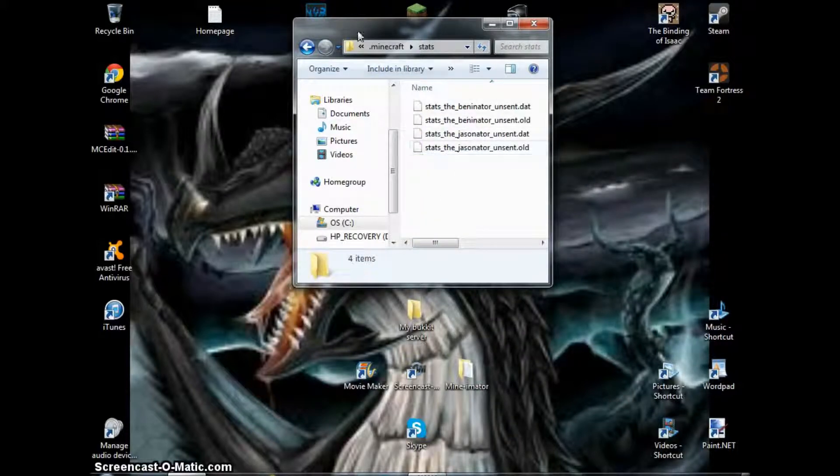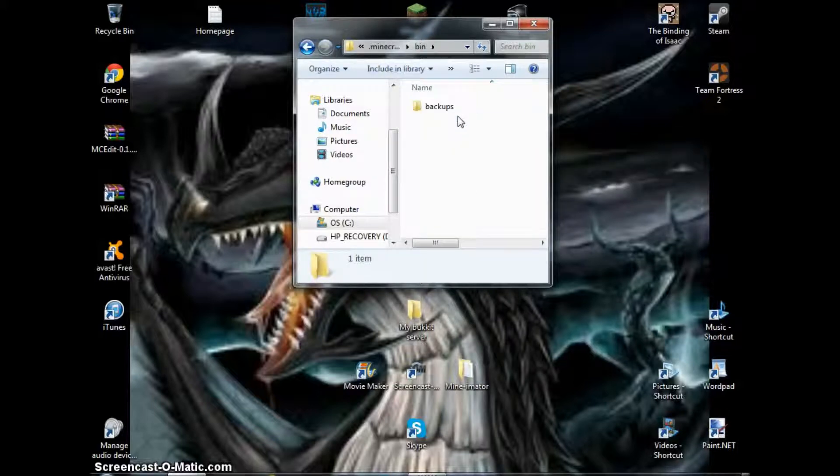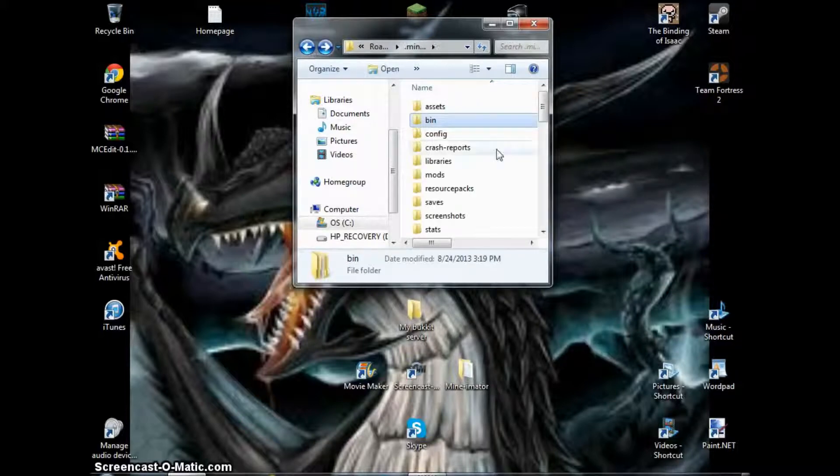Stats — it's just stats. Assets — it's all that, sounds you can edit with that. Bin is just the whole meat of Minecraft.